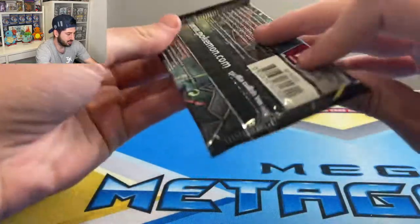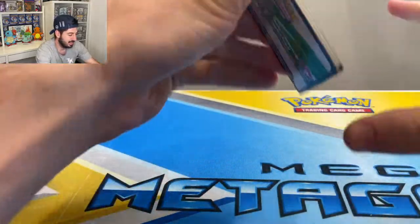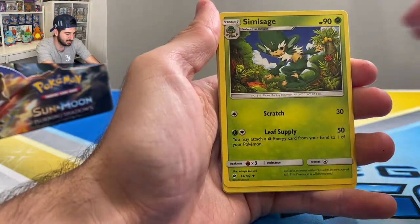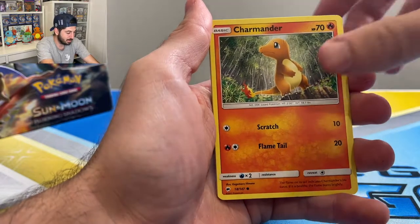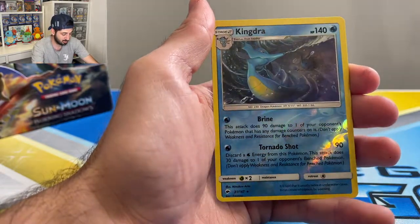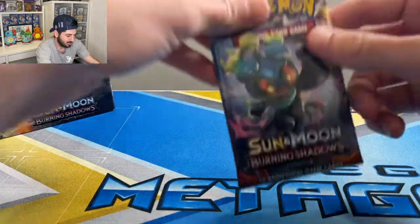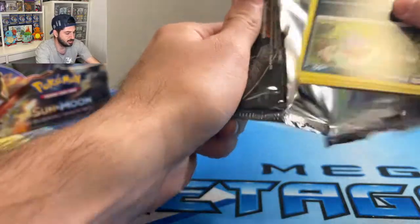This is my first time ever opening Burning Shadows so I don't know what to expect, so I might start off a little slow. There's the code for you guys. Green energy, electric, Simisage, Noctowl, Porygon, Charmander — wow, that's like the Charmander from the McDonald's promos — Morlull, Esper, Duskull, reverse Kingdra — very cool — and a Zygarde holographic. Kingdra is an OG Pokemon, and there's some really cool pack art too with a Ho-Oh over there.